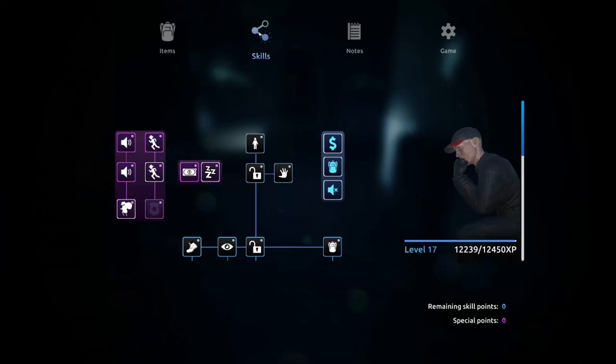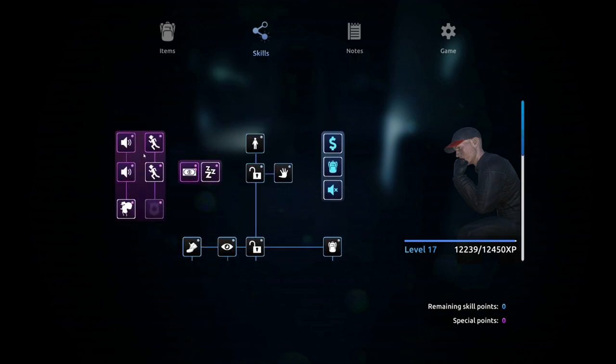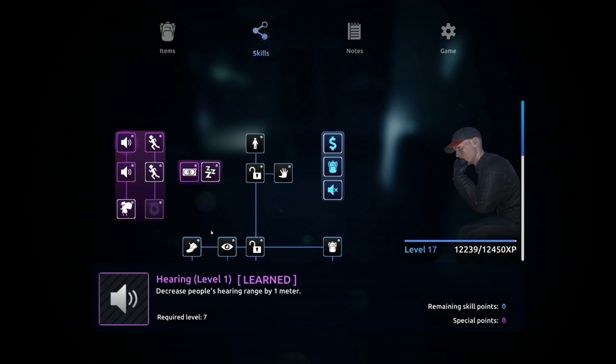Bonus tip: don't be like me — when I started looking at the skill tree, I originally thought those were the only abilities, but you can scroll down and there are plenty of other things to unlock. On top of that, the purple abilities are completely separate from the blue ones. Throughout the game you will find special items that give you special points. Don't hold on to them like I did, because I lost out on being heard less by people and being able to run faster without any stamina drain. If you do get those special points, you'll see them show up in the bottom right — just use them. Or if you really want, you can save them, because there are some pretty good ones: once you hit 15, all items sell for more, and when you hit 20, if you knock somebody out or put them to sleep, they'll sleep longer.